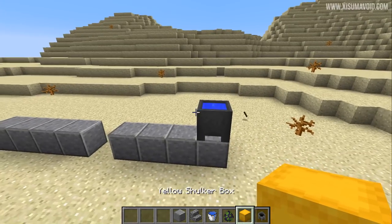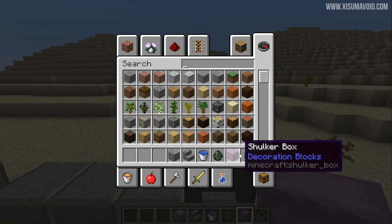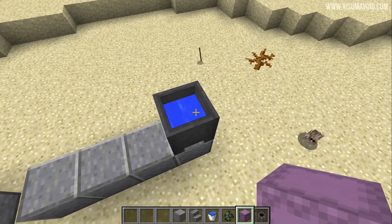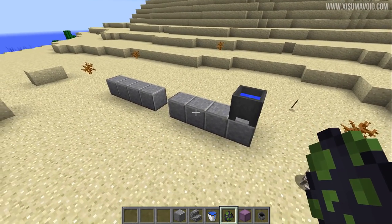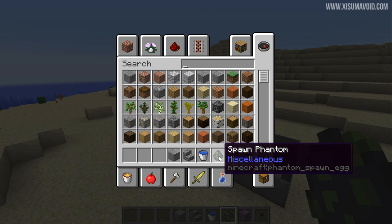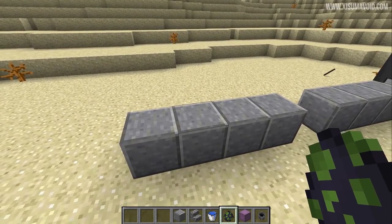These changes to the water mechanics are fantastic. There are other changes as well - if we put water inside of a cauldron and we take a dyed shulker box and right-click on it with the cauldron, it gets replaced with a normal shulker box. So you can undye your shulker boxes - a nice little feature. It uses up one bit of the cauldron, and of course you have three uses for every water bucket in a cauldron.